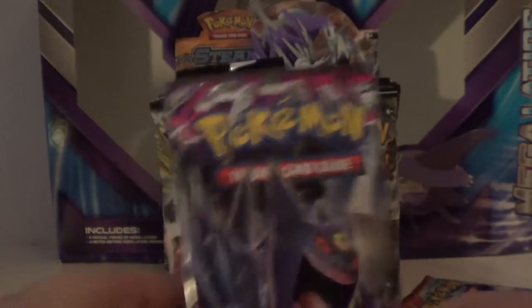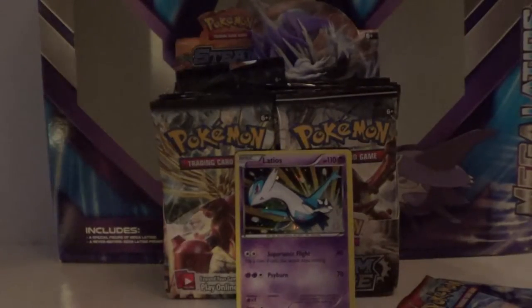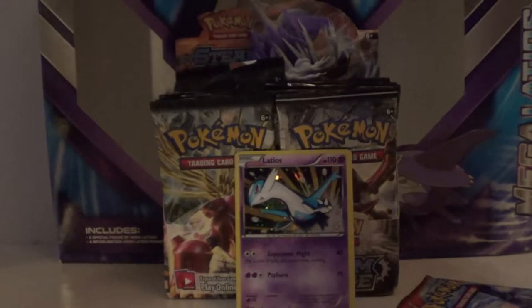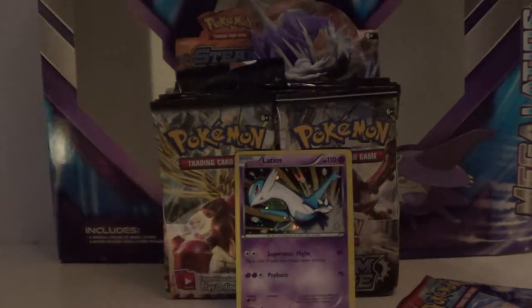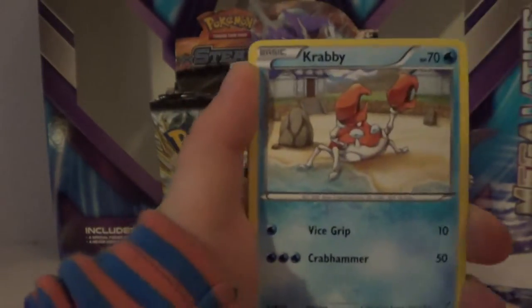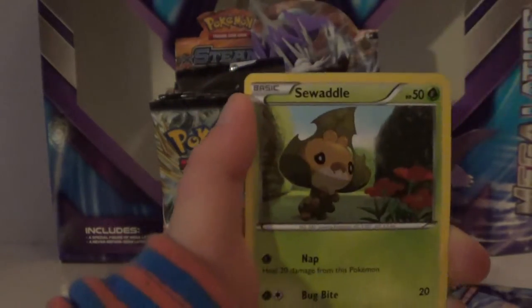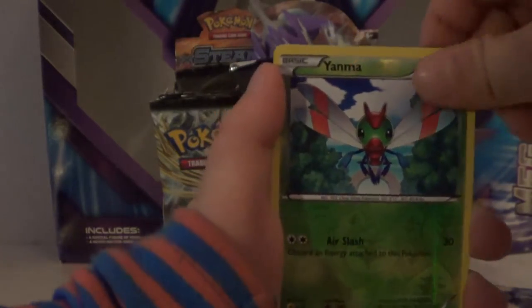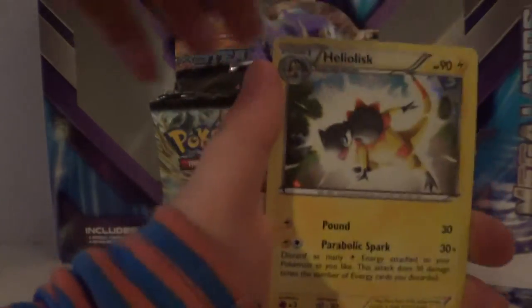It's time for our third pack — the Phantom Forces pack. This will be opened by my brother. Here we go. We have Pansage, Pansage, Croconaw, Litleo, Krabby, Goomy, Chansey, Swadloon, Poochyena, a Holo Yveltal, and a rare — it's a Holo Healer Kris.